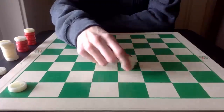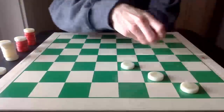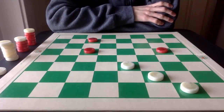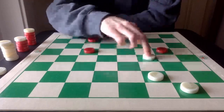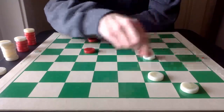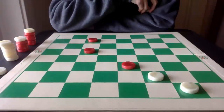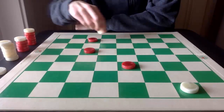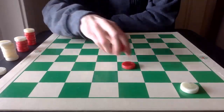The same can happen on the other side of the board. In this position, White again will pitch — giving up one piece — and that's okay if it results in multiple jumps. And again, the triple: one, two, and three with the king.